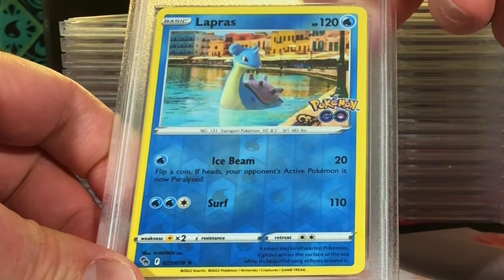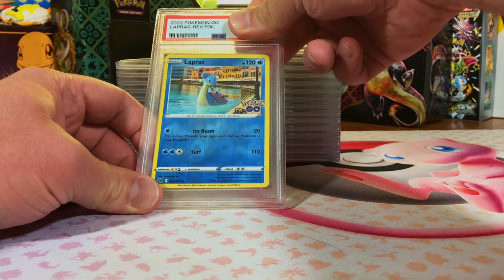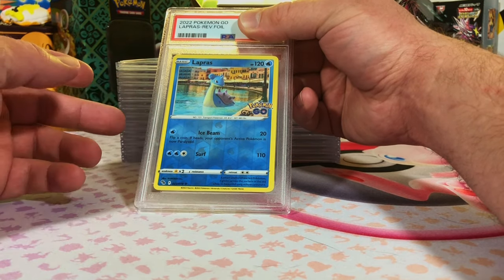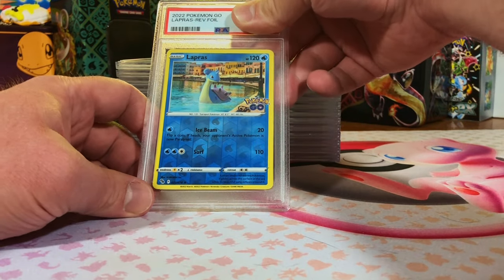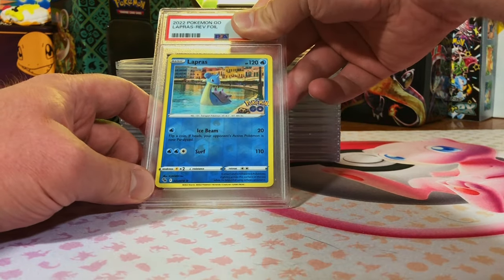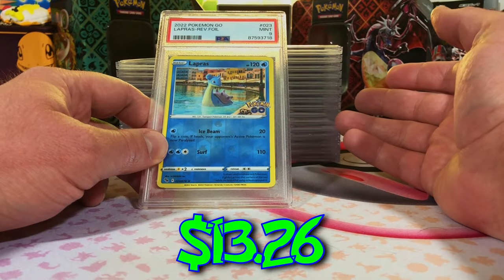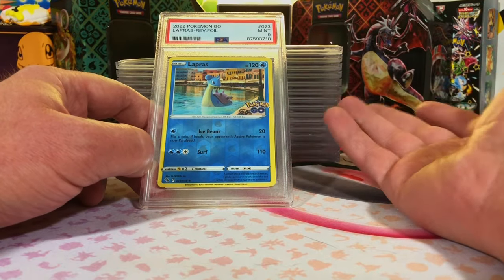Lapras Reverse Holo Rare from Pokémon Go. Yes, I graded it. I think a PSA 10 of this was at least 30 to 40 dollars or something crazy like that, so why not try it? It's probably just going to be a nine. Okay, yep — Mint 9. I'm not going to complain about it. I'm a grading degenerate.